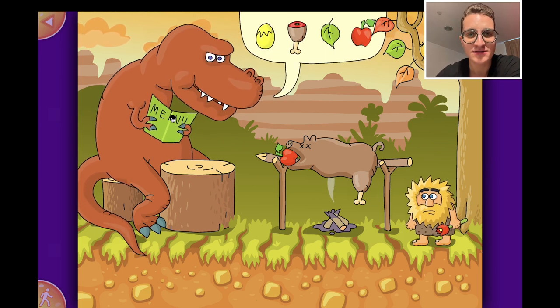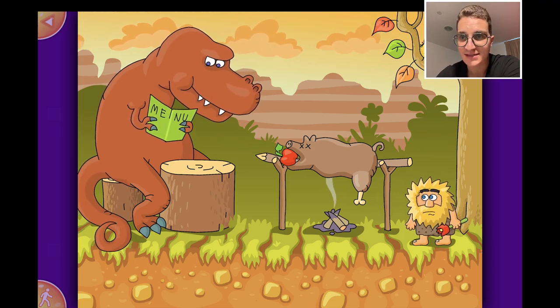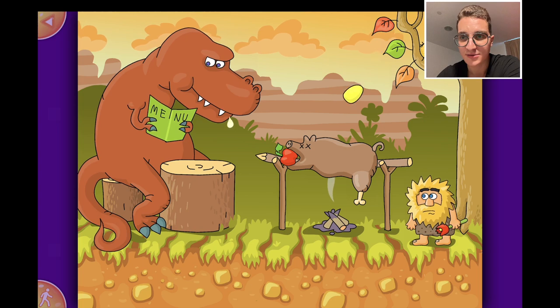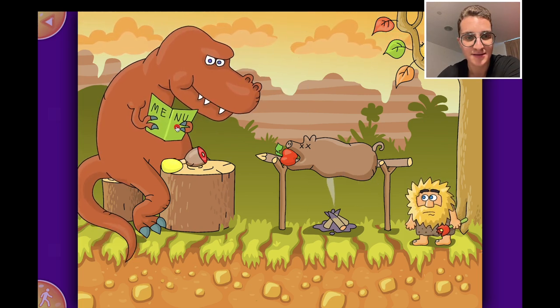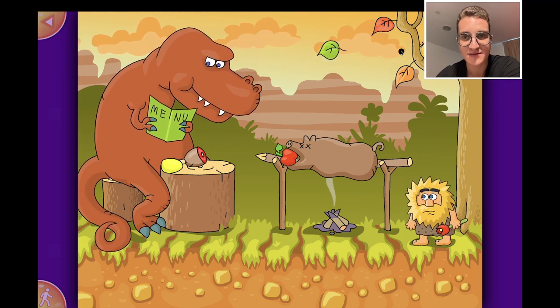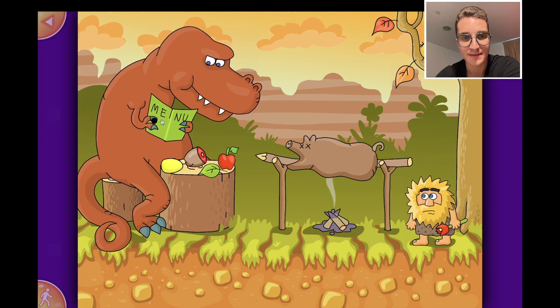He wants eggs, he wants meat, he wants a green leaf, and he wants a red apple. The egg is probably at the bird. This is the meat here, he wants a green leaf, and he wants the apple. There you go, you're welcome!